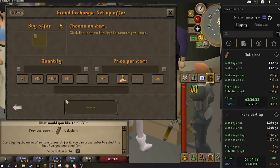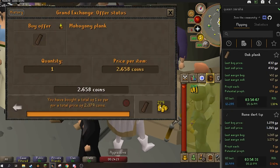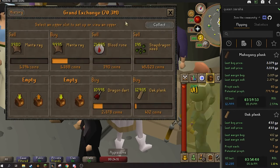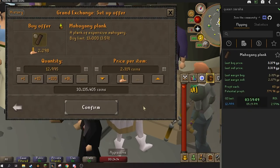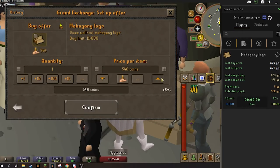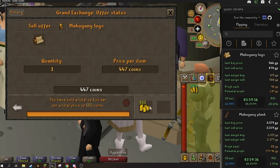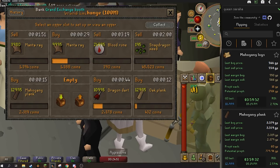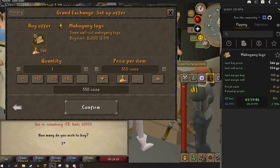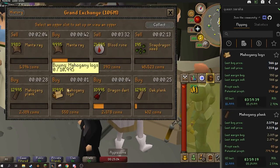Now that we have two slots available we're going to go ahead and go for some mahogany planks. Usually they're a pretty consistent item — a little more on the expensive side, but if you have the GP you should definitely be flipping them. Look at that, a 60 GP margin on the mahogany planks. Next we're going to do mahogany logs — one of my favorites whenever I had under a 50 mil cash stack. They consistently have over 10 GP margins — 16 GP margin on an item that's 550 GP. It's only 6 mil for the entire GE limit.